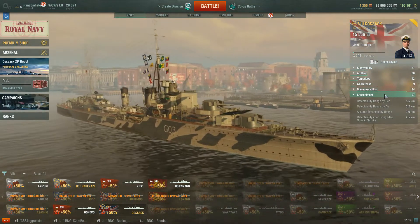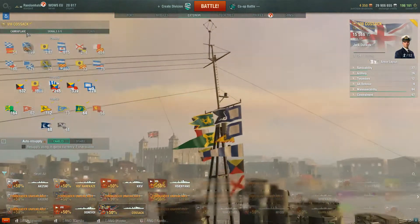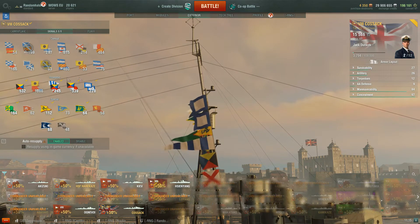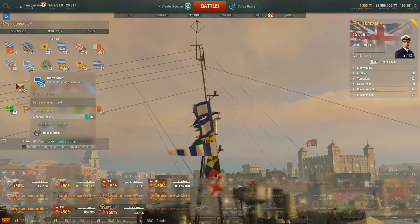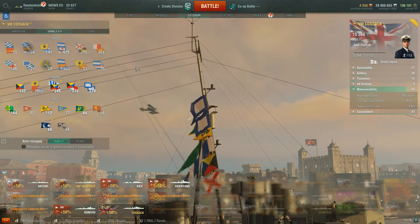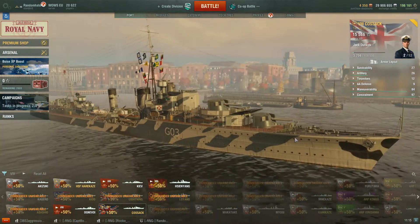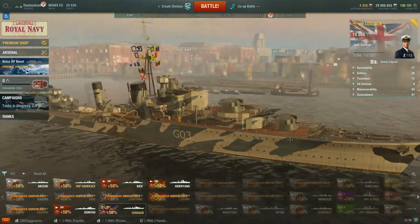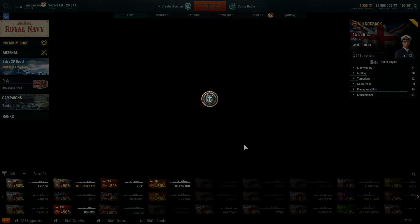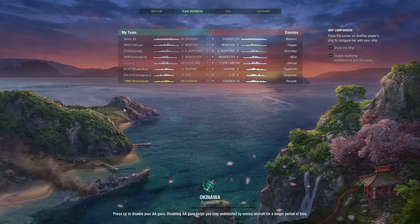So we've had a look at the stats and the captain skills. We've got economic flags on here — full disclosure, they won't affect the ship's performance. You could put a speed flag on, which boosts speed to 37.8 knots — if you were facing a lot of fast enemy destroyers you might want that. But for the purposes of this review we're going to take it into a co-op game for a reasonably consistent tool to measure how it fares against other ships.